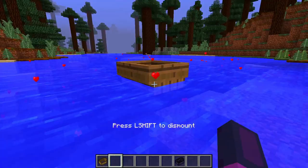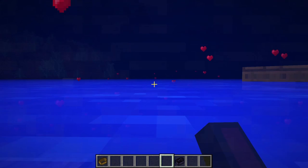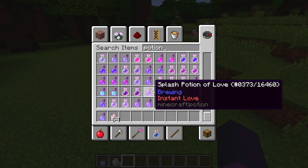Boats now have holes in them. When you ride one it sinks, and rises when you get out. There is also a new obsidian boat that sinks instantly. There are two new potions.